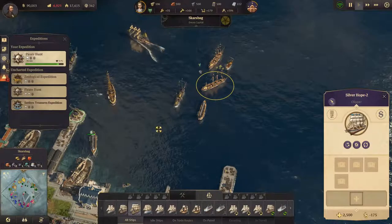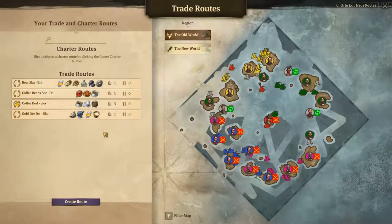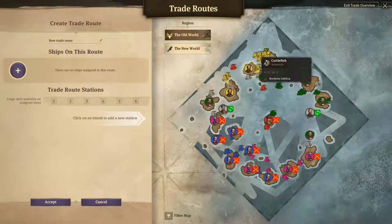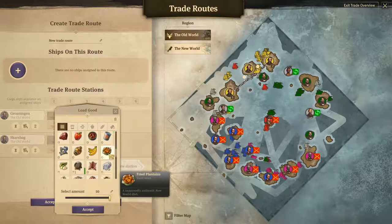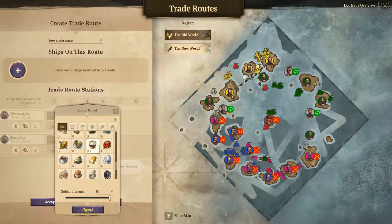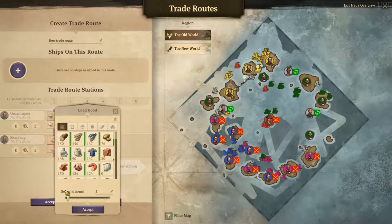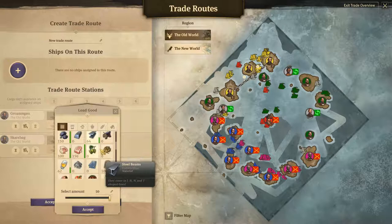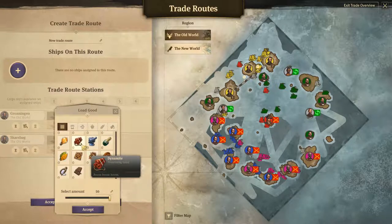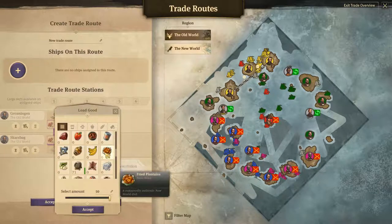Then we have Silver Hope. Let's see - I need to create a trade route from there to there. Silver Hope needs to pick up explosives once we get those going. I'm fully aware that we can't do that yet. Then it needs to pick up some coal.